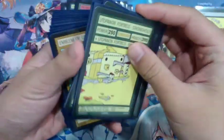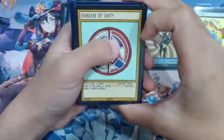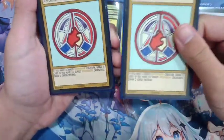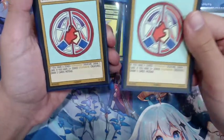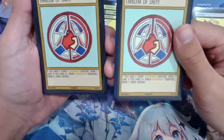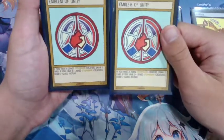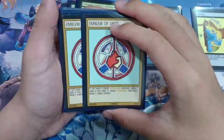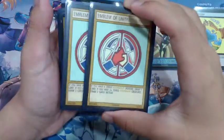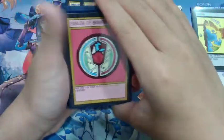Moving on to our resources — we have two copies of Emblem of Unity. It's a really strong card draw card. I would use this even if I only have one zone Utopanon creature, but if you have three Utopanon creatures you can draw two cards, making it a better version of Cosmic Treasure. You get two copies of this in the starter deck, which is really good.